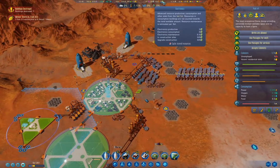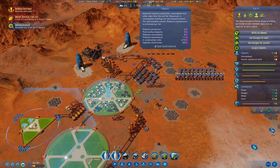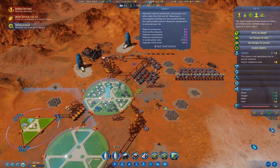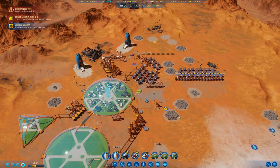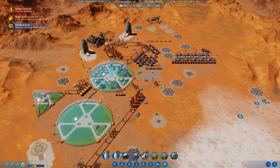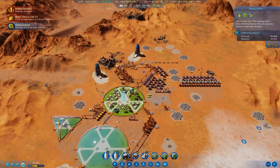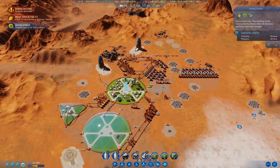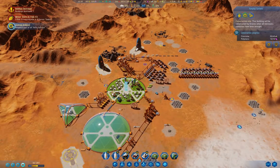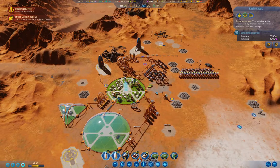We are producing two electronics, three machine parts — which isn't enough — and four polymers, which looks like it's basically enough. We analyzed an anomaly: research costs are reduced.